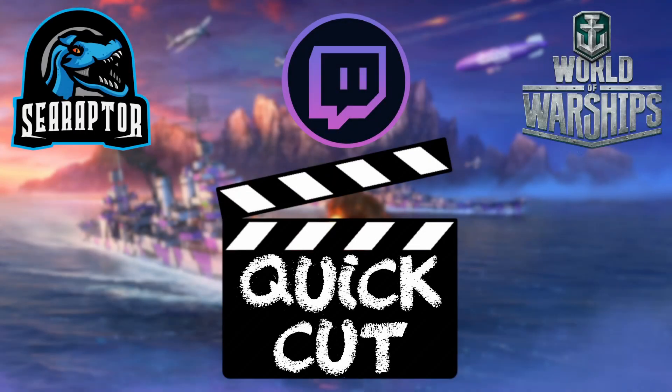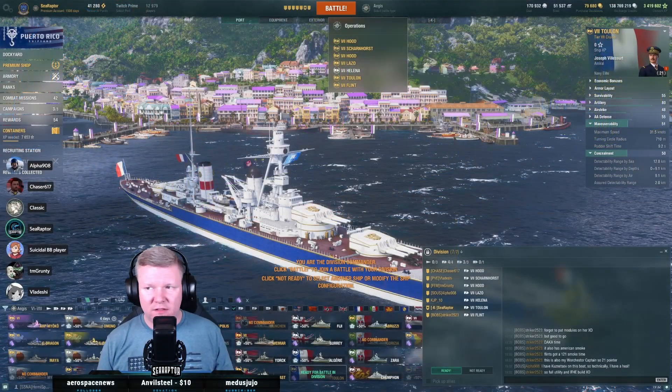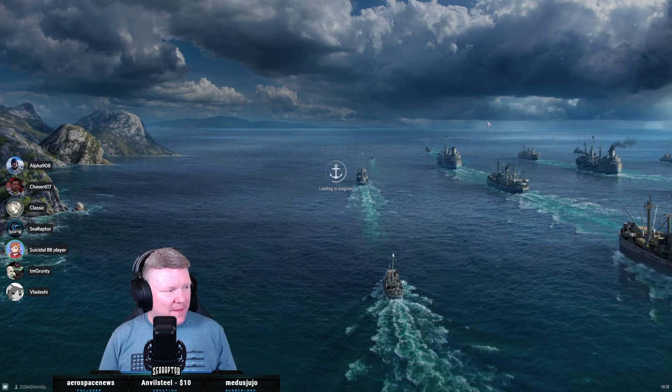Alright, we're moving up to two-seven and we'll see how this does. I actually built this ship specifically for operations — this is a full Lighthouse build with top grade gunner. I think top grade gunner is honestly worth more in operations than it is in randoms.